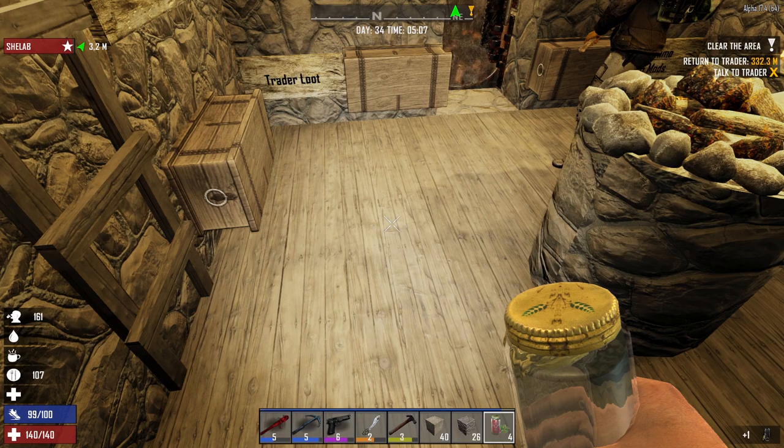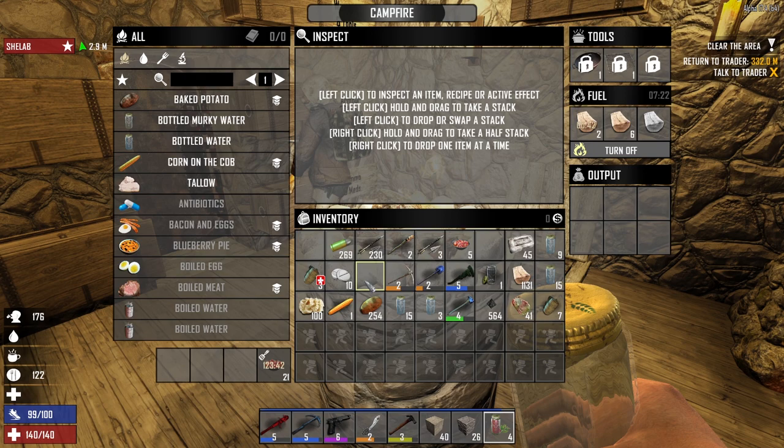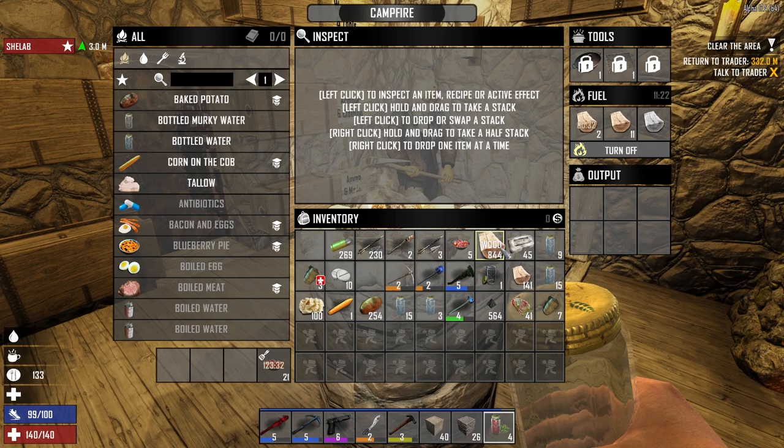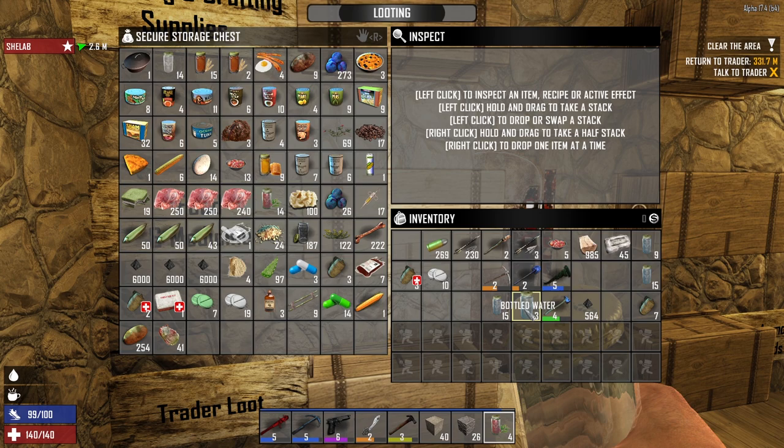We're gonna start the day the right way — gonna have myself bacon and egg from the chest. Bacon and eggs and then a slurp of tea. There we go, perfect. On that note, the next thing I'm gonna do is make as many hobo stews as I possibly can. This is gonna use all of the remaining rotten flesh — so 21 hobo stews. It's gonna take two hours to finish cooking.